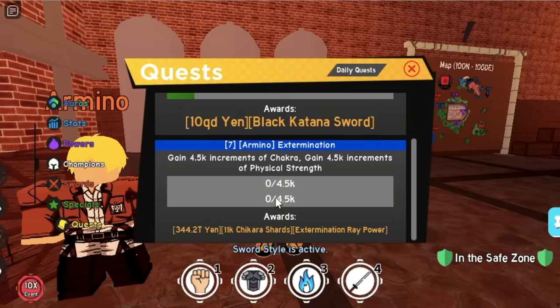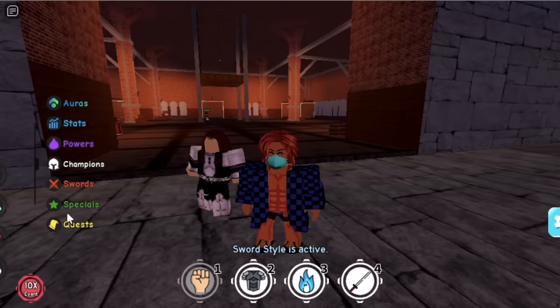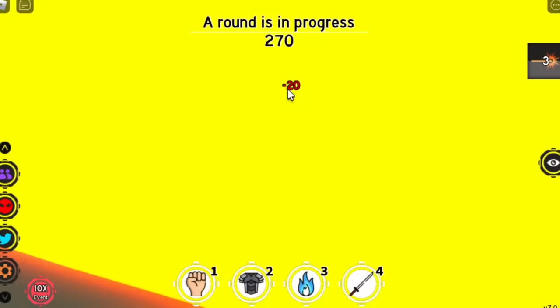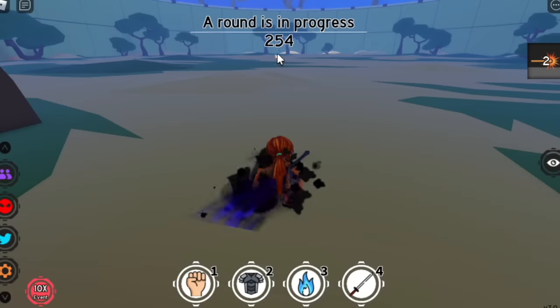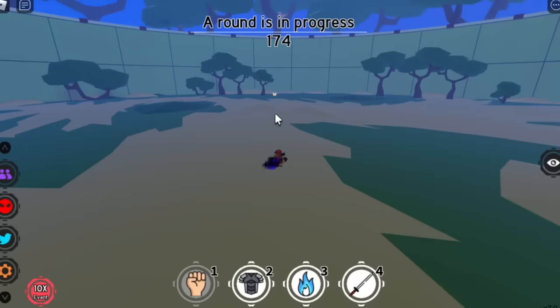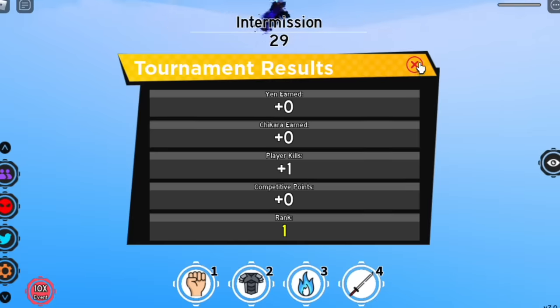Armino will then ask you to gain Chakra and Physical Strength again — you can use Ochako here. You should have finished the Fight Pass and it's free. For the Extermination Ray, we're going to use Ochako again, and after unlocking it, let's try it. The damage is 20; I think 40 is the maximum damage — I'm not sure, comment it in the comment section. For the range, it's more than half of the whole training exam area.